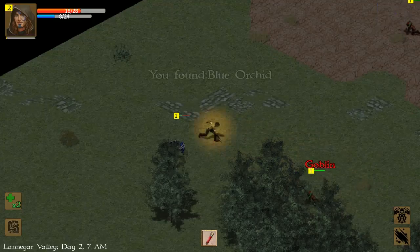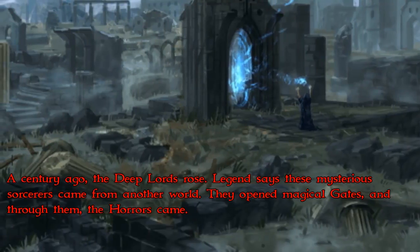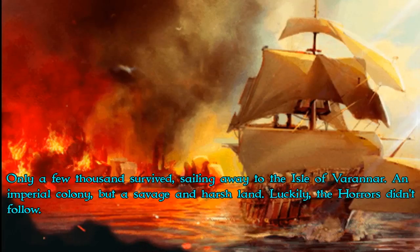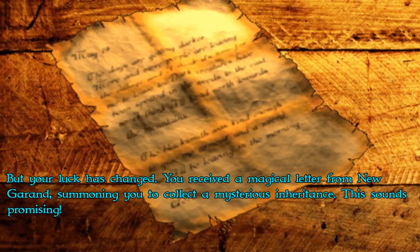Right off the bat, Exiled Kingdoms is an isometric action RPG, kind of like Diablo or Torchlight. The story — without going into spoilers, this is maybe the first hour — starts off telling you this amazing story of some evil people that summoned monsters and destroyed pretty much your whole land and country. The people go on a ship, sail to a new land, and a century later they have all these new towns.